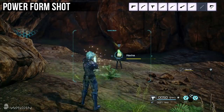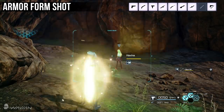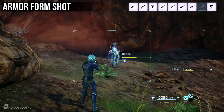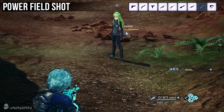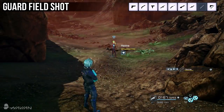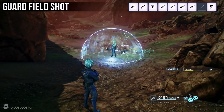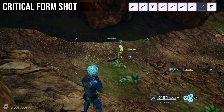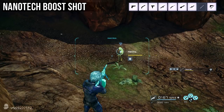Power Form Shot fires a bullet that temporarily boosts an ally's attack. Armor Form Shot fires a bullet that temporarily boosts an ally's defense. Power Field Shot fires a bullet that creates an area allies can use to boost their attack. Guard Field Shot fires a bullet that creates an area allies can use to boost their defense. Critical Form Shot fires a bullet that increases an ally's critical rate. Nanotech Boost Shot fires a bullet that temporarily boosts an ally's stats.